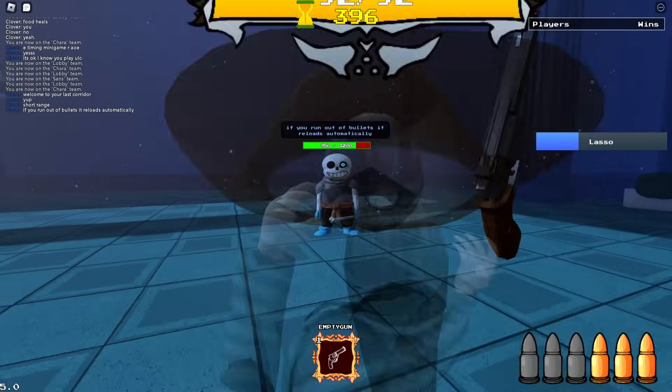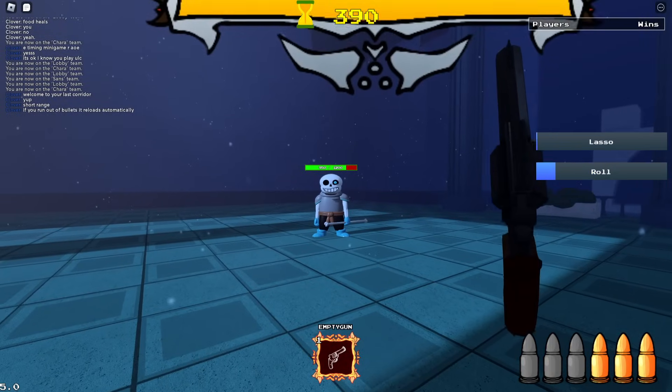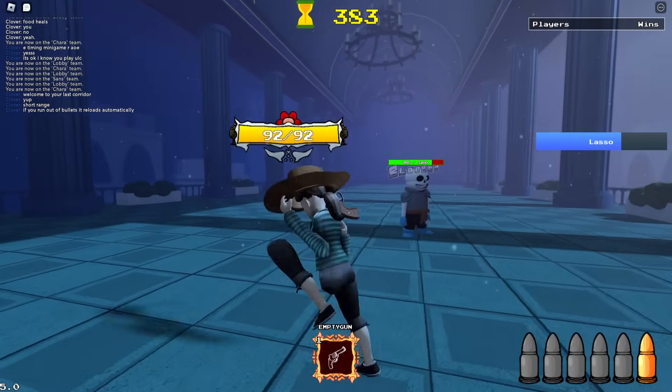So this is roughly the range. And if I roll — boom, I can use the techniques. Now let's throw that lasso. And now he can't move, so I can just attack him while he's down.